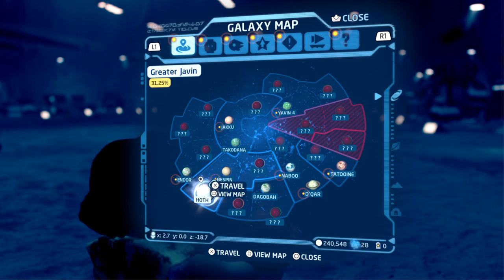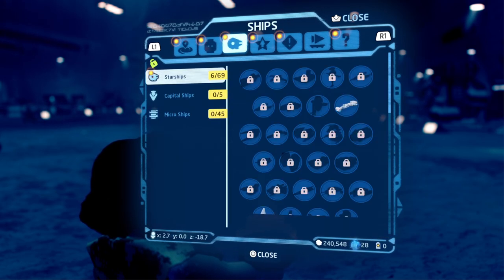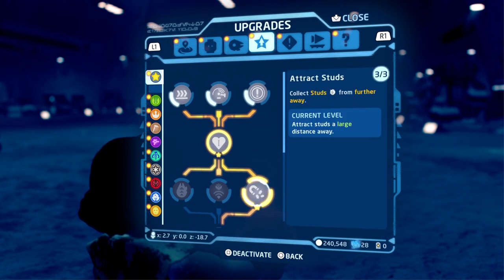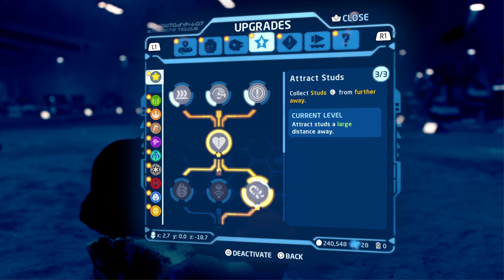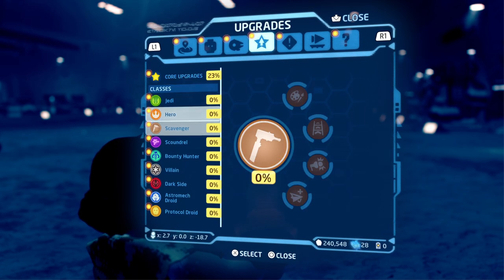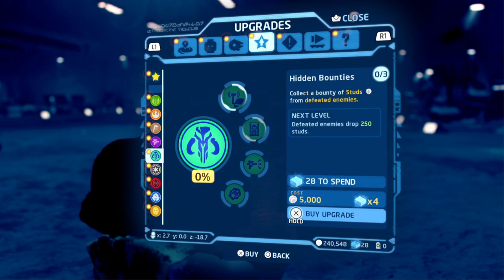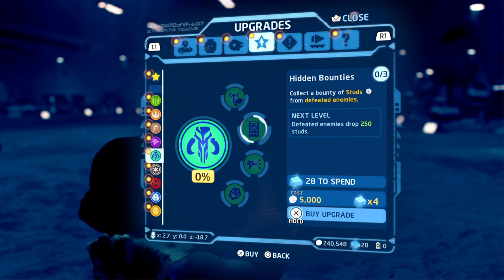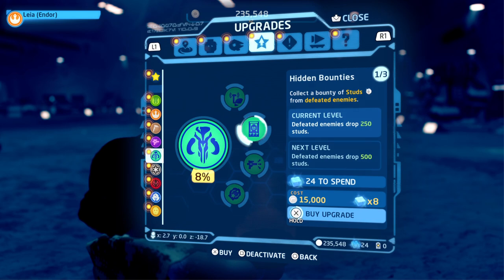First things first, let's prepare for it. If you're a decent way into the game, you want to unlock the Attractive Studs and get it all upgraded to level three. Then head over to the Bounty Hunter because you're going to want to buy this — or completely collect a bounty of studs from defeated enemies.